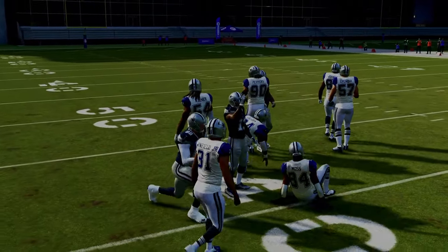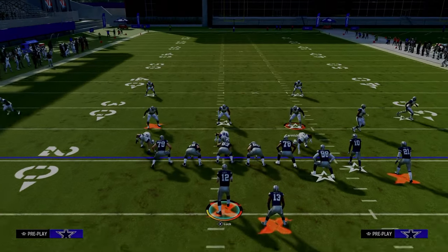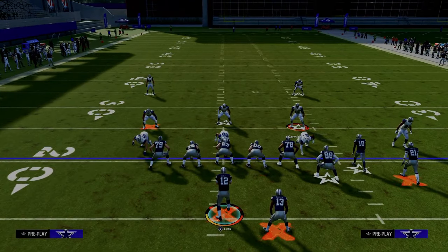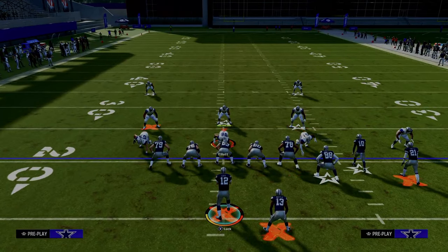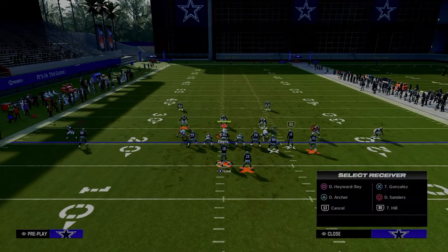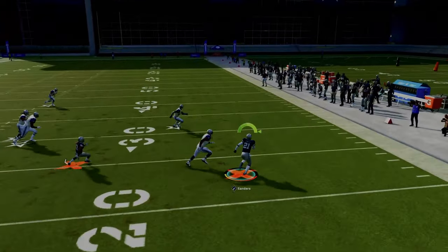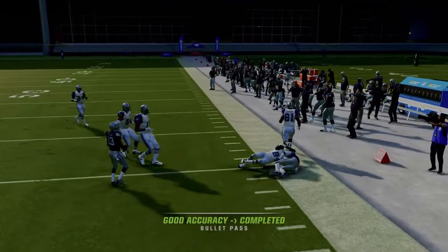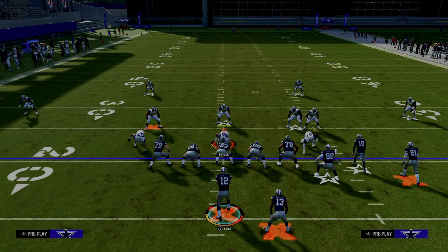Against a baseline Cover Three Drop with a cloud flat on the outside — something people use to stop the double corner concept out of this formation — a lot of times this quick throw wheel is going to get open. The RAC catch animations are so good this year, you're going to be able to easily get upfield and get nice yardage against that defense.